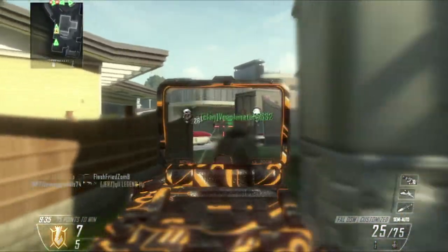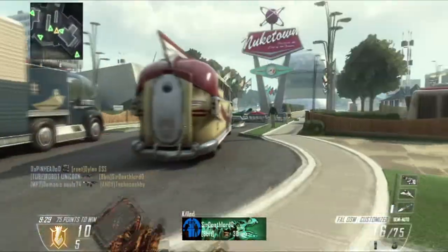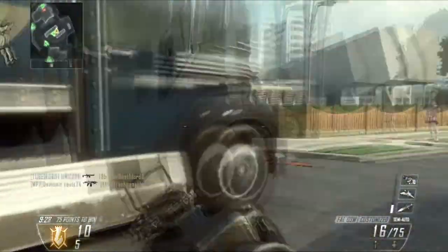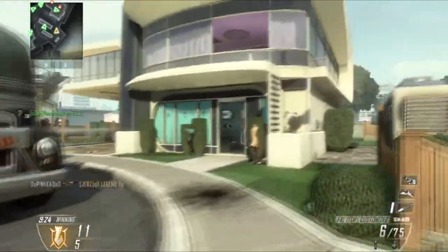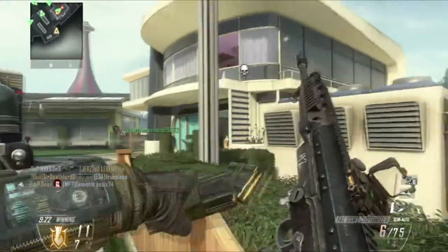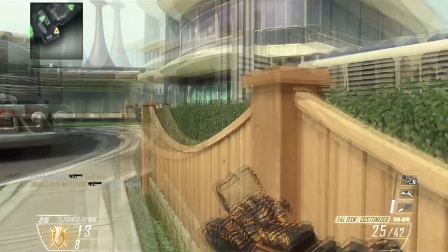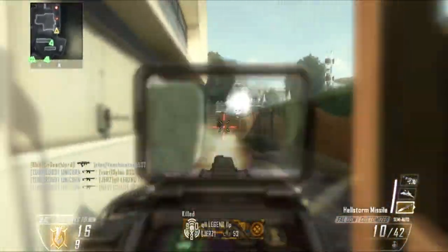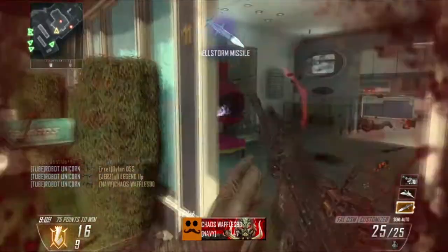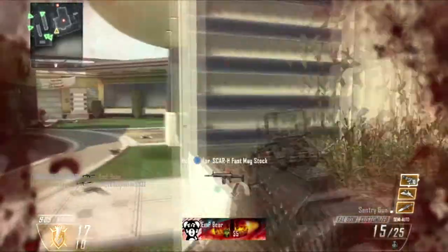Many semi-automatic weapons in the previous Call of Duty games have sort of not really been focused on as much as the submachine guns, but I think they are better than the submachine guns for many reasons. First off, the developers and game designers clearly make all the semi-automatic guns more powerful per round. But if you have a good trigger finger, the rounds you put out are similar to a very low rate of fire assault rifle.